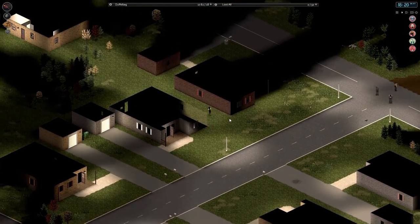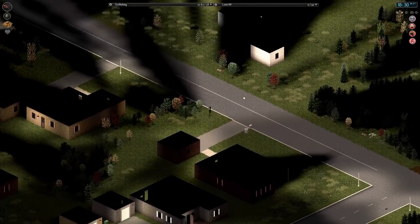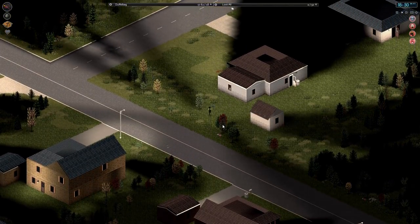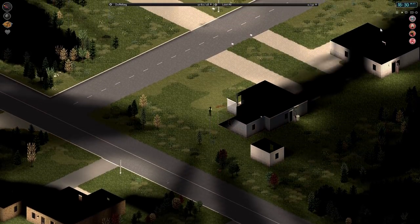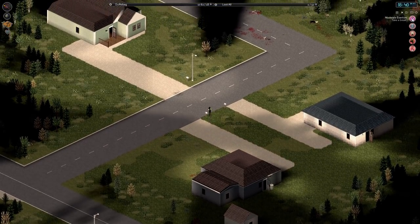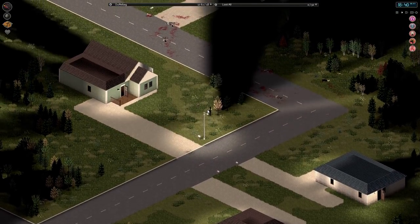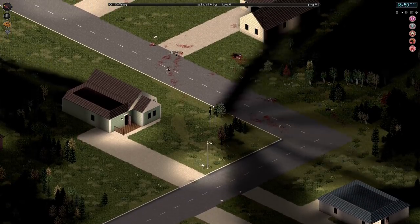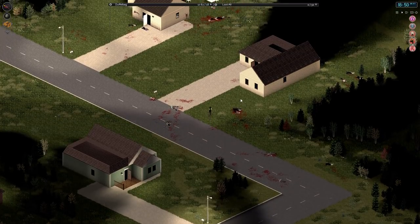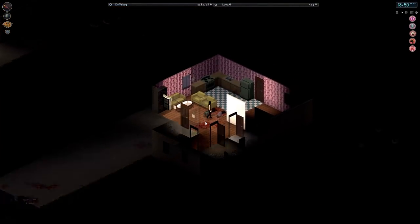There are surprisingly few zombies around — I expected more, but not that I'm complaining. After she sleeps, which she'll have to do when she gets back, I'm going to try and clean up the blood from the zombies, because that's a new thing we can do now. And then I'm going to go out to the river and get some tainted water so we can try out the water cleaning mechanic they have added.